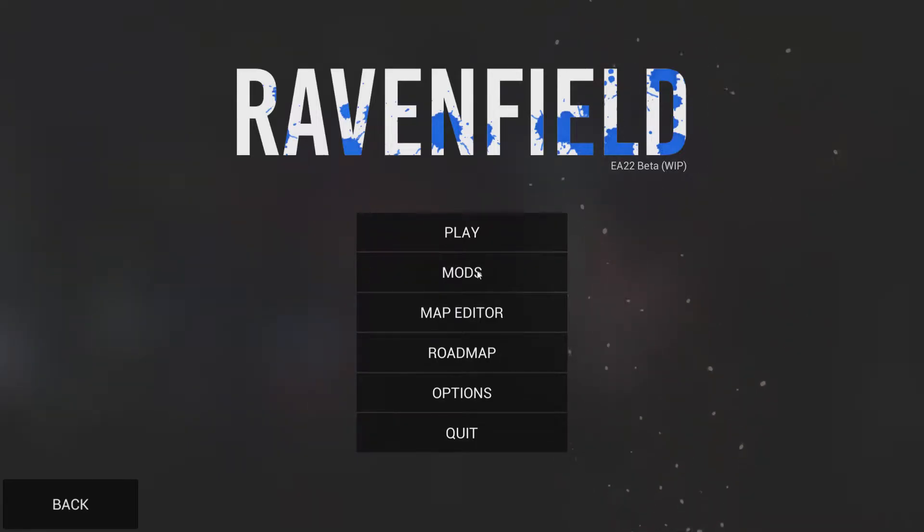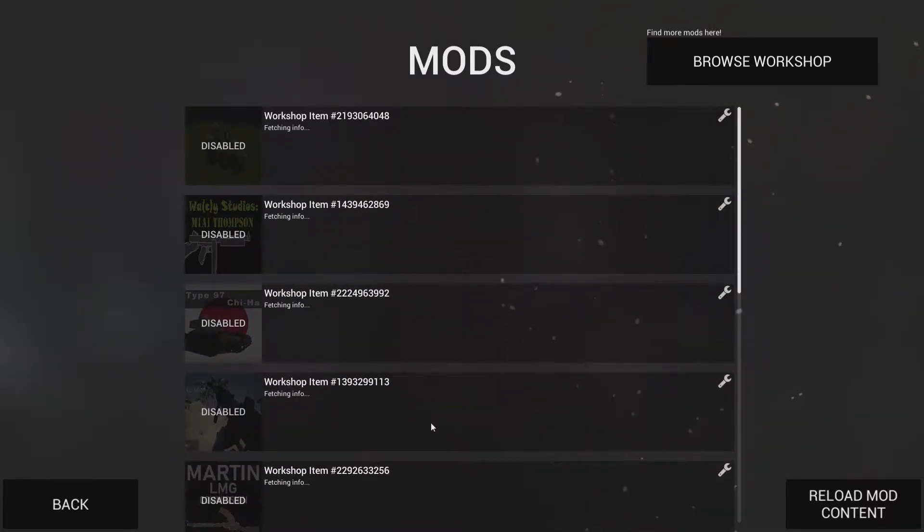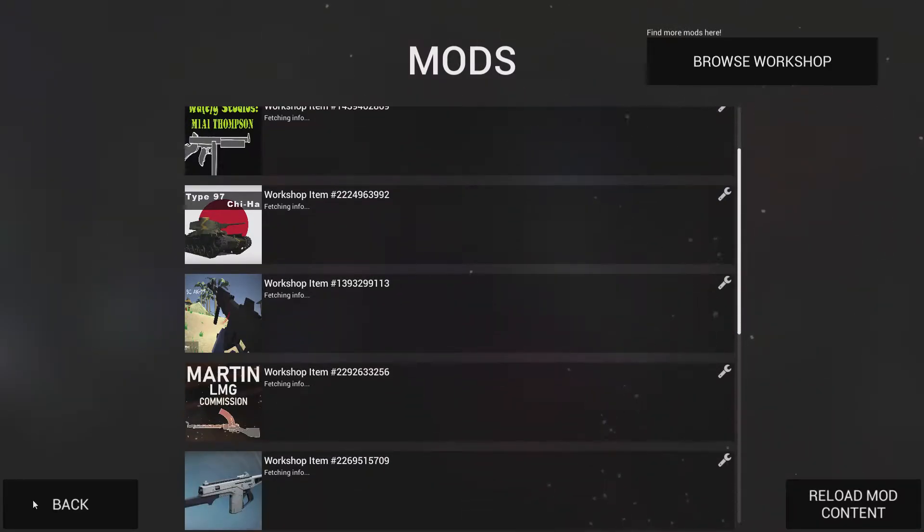Right off the bat you have your mods button here, and you likely did find this where you could see your list of mods that might be listed in here. You'll want to make sure that they are all enabled, and when they are enabled you'll reload the mod content in order for those to be active.